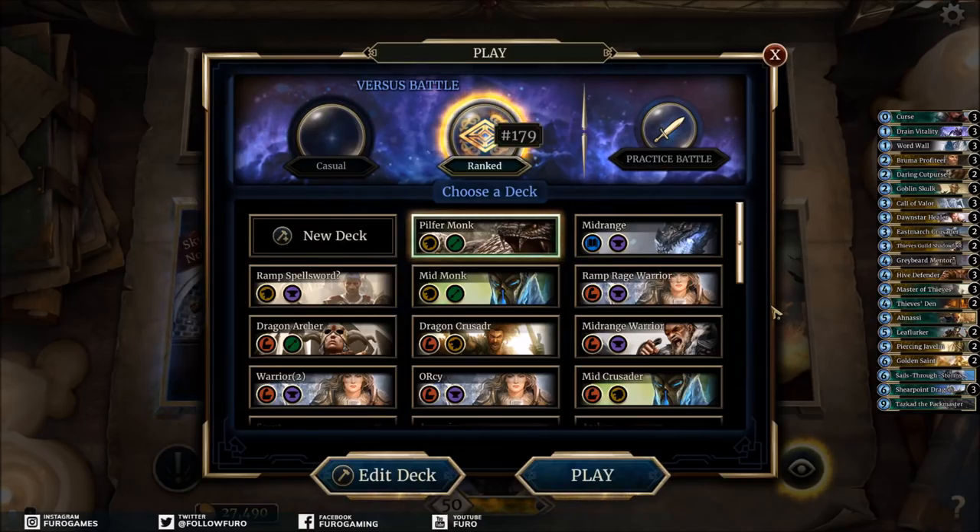The second game especially was a good example of how the deck works when your opponent has no answer to Sails Through Storm or Master of Thieves. If these stay on the board and you drop Thieves' Den as well, that's not only a lot of damage but also a lot of fun. I like the deck a lot — I tried it yesterday on stream and had fun with it. If you like fun with Pilfer Monk, maybe try out this deck list. It's probably not stronger than a normal midrange monk but very fun and a bit of a surprise. Merry Christmas and see you after the holidays — bye bye!